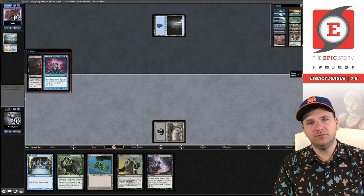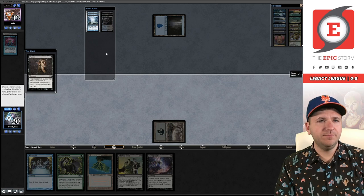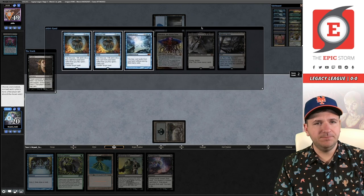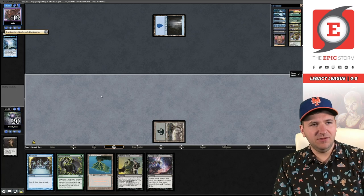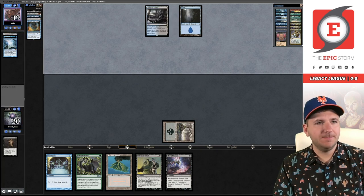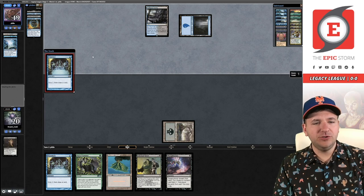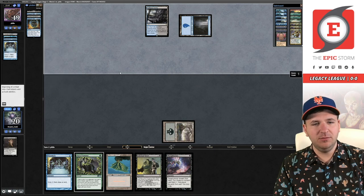Storm 2. Duress will resolve. So it's a Show and Tell variant. I think we're supposed to just take the Omni — not feeling too good about this one, but you could take a Force there. They're going to Preordain. What we really want to draw is a green source so next turn we can Thoughtseize plus Veil back up if they Force trying to protect Show and Tell. They put two on top.